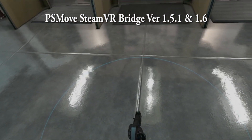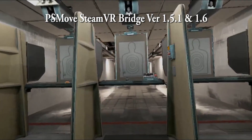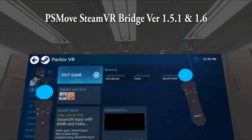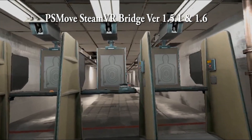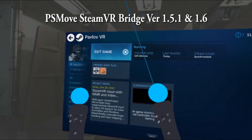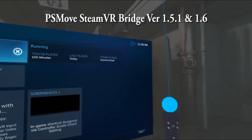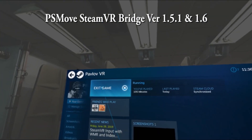Look down — there's my hands, and I can look around. I have full six degrees of freedom head tracking, but no controllers again. I'm going to open up the menu here, and as you can see my hands track with no problems. This is a problem not only in the PS Move Service — PS Move SteamVR Bridge 1.5.1 — it's also an issue in 1.6. Both of them don't work. So let's just exit this.